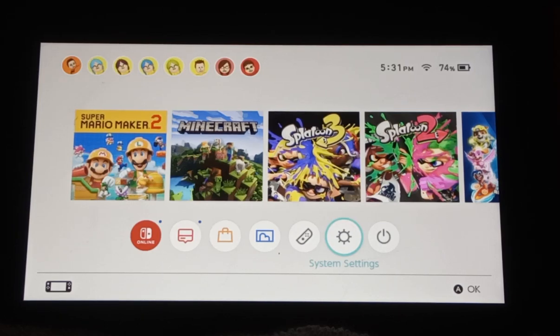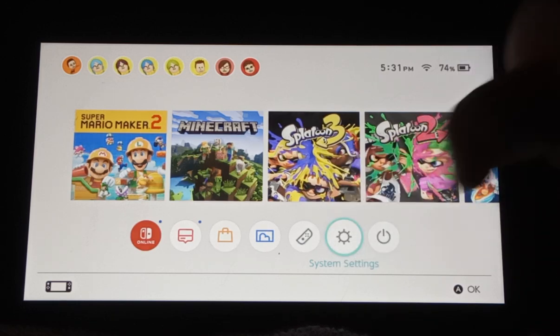Today, we will be making a Mii on the Nintendo Switch. So first, let's go to System Settings.